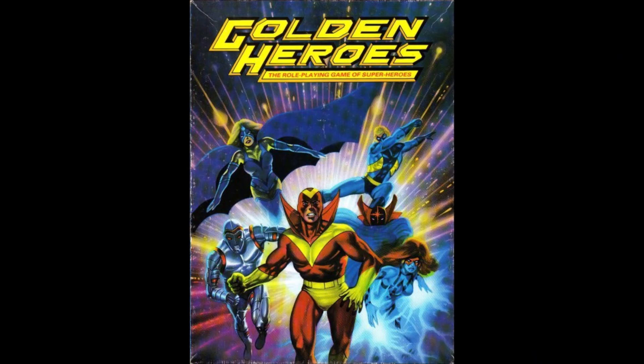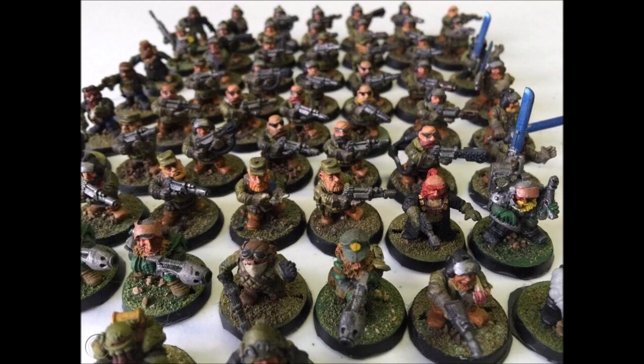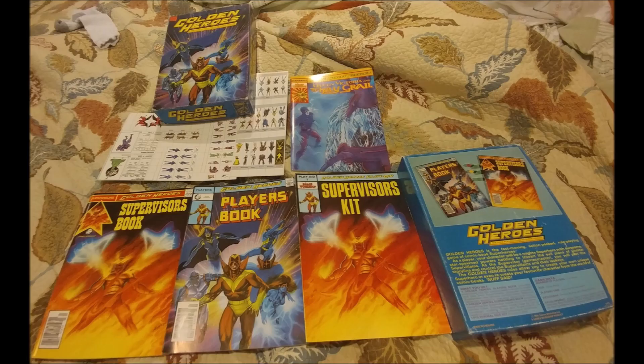Golden Heroes was actually created in 1982 by Simon Burley and Peter Haynes as an amateur product, before being officially released in 1984 by Games Workshop. When people think about Games Workshop, they immediately think about three things: Games Workshop screwing over the squat players, then the chaos dwarf players, and not pulling Matt Ward away from his keyboard before he did lasting permanent harm to the Ultramarines, Grey Knights, Necrons, Sisters of Battle, Demons of Chaos, Blood Angels, and finally unleashing Kaldor Drago in the 40k universe. But early on, it actually made RPGs, releasing Golden Heroes as a two-book box set with a player's guide and a supervisor's guide. The cover art was done by Alan Craddock, famous for a whole host of 80s RPG art, and a small legion of interior artists. Say what you want about Games Workshop, they did have an eye for artistic talent.